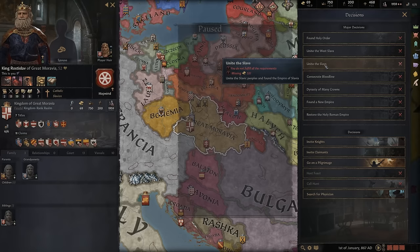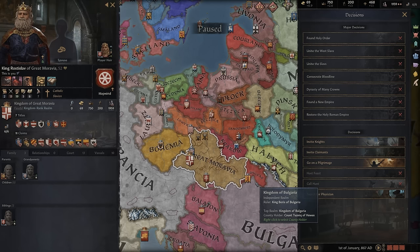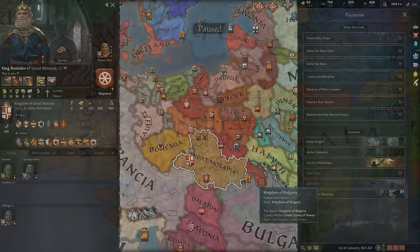Also, you have some pretty cool decisions here to unite the Slavs and unite the West Slavs. So you have some really fun objectives for the mid to late game of this really fun, but also decently accessible and easy campaign.